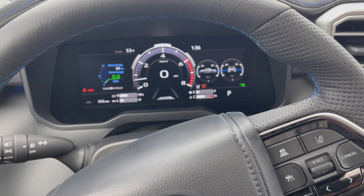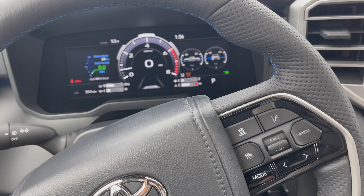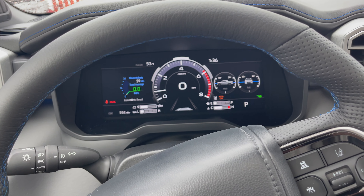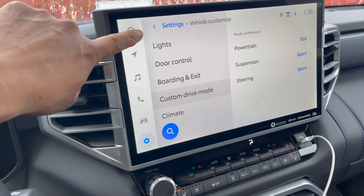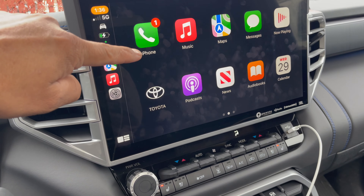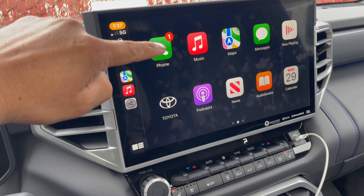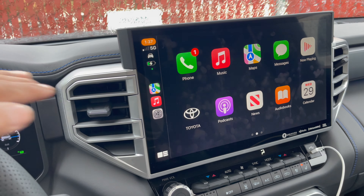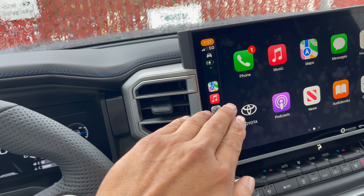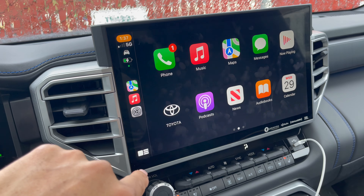Hello everyone, this is another video where I'm going to show you the one thing I don't like on this truck. It's very simple — I don't like that the screen doesn't have a shortcut to turn it off. Especially when you're driving at night on a long drive, sometimes you don't want to see light on your dash. I like to dim it all the way down and turn it off.